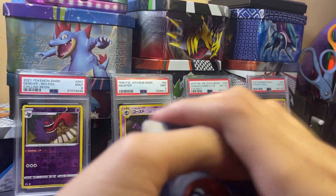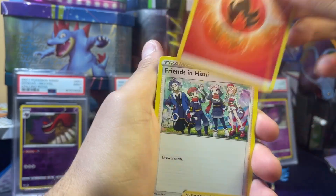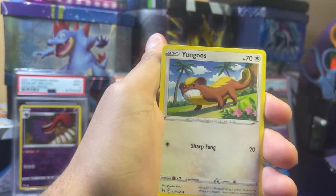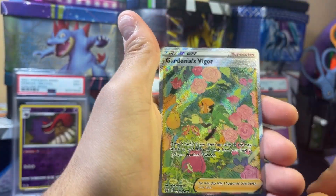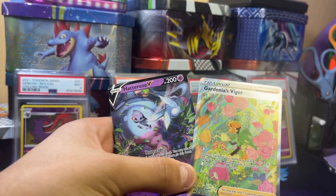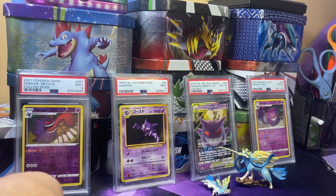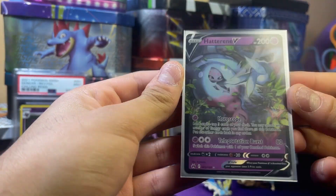Another black code card. I don't think the pack trick really matters, but there might be something at the end. Pack six: fire energy, Friends in Sino, Weezing, Crushing Hammer, Scyther, Starly, Emolga, Younggoose, Cherubi — and oh my god, Gardenia's Vigor full art Galarian Gallery! And a Hatterene V! This is insane — we've gotten a pull out of almost every pack, and now we got a double banger: a full art trainer and a V card. I really like the art on Hatterene V, it's really sick.